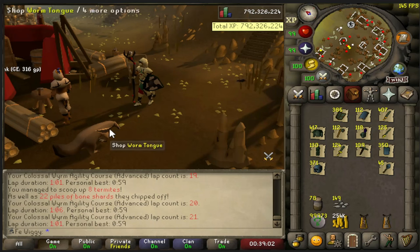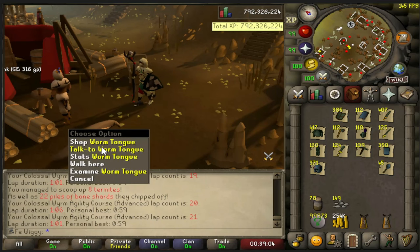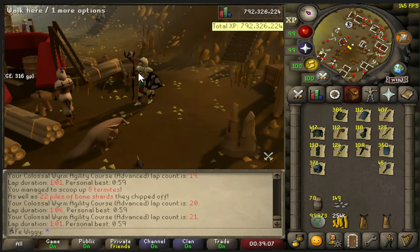When you get here the first time you have to talk to Wyrm tongue and go through a dialogue, and once you've done that you can start the agility course.